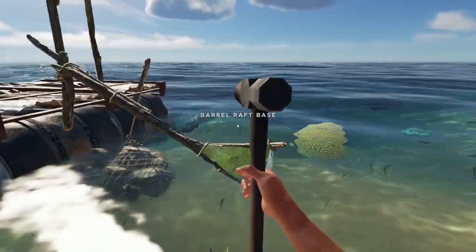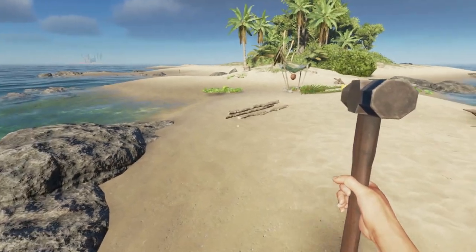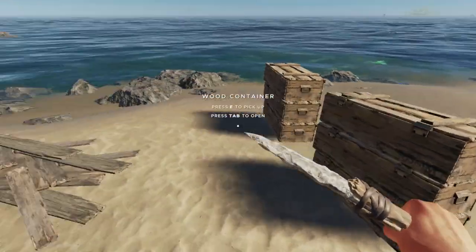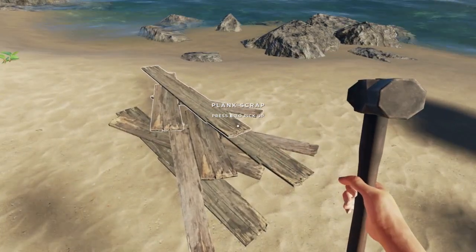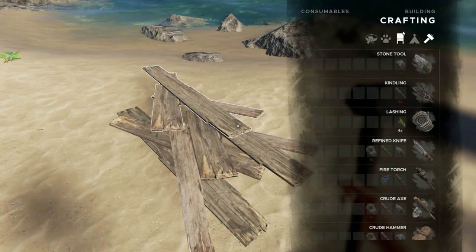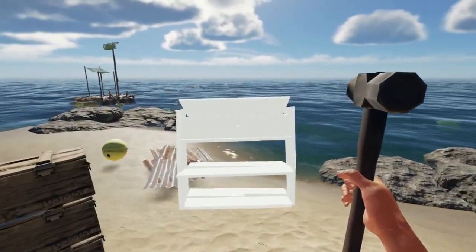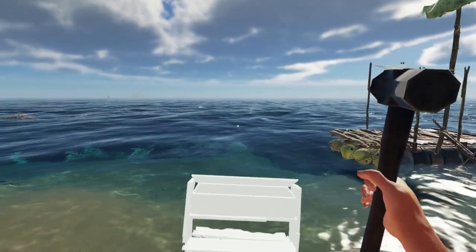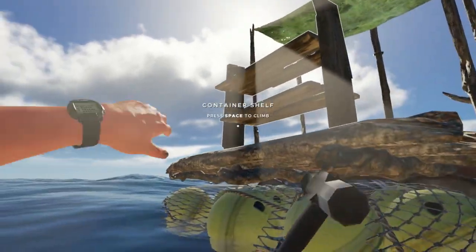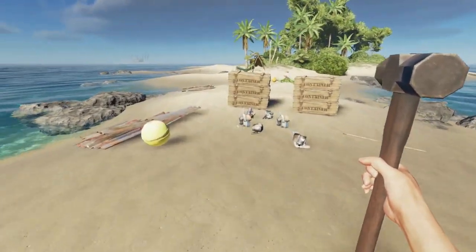This would be a good spot for a motor potentially on this side where we've got the sail on the other side, but we don't have enough parts for that. What we can build is some storage on the raft itself. You've seen me take six wood containers pretty easily in the inventory, but let's look at building a piece of furniture that will snap on. If you go to your crafting menu and go to Furniture, we can look at these container shelves — it will snap into a raft, which is pretty cool. Now we've got three extra pieces of storage we can utilize.